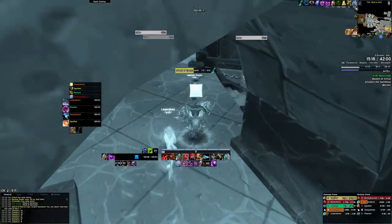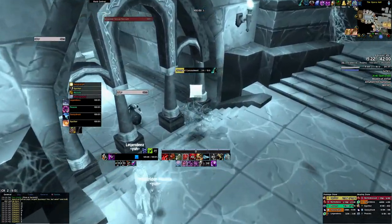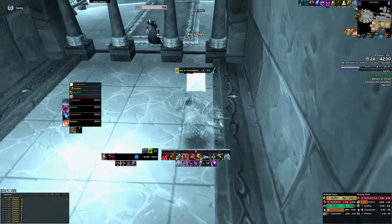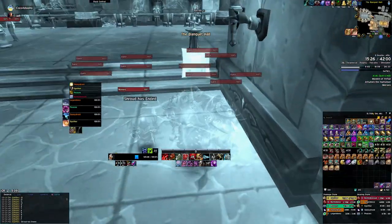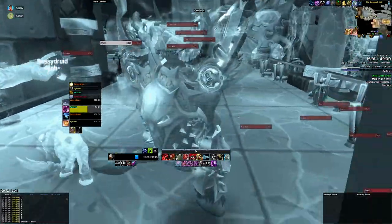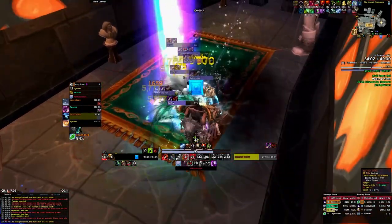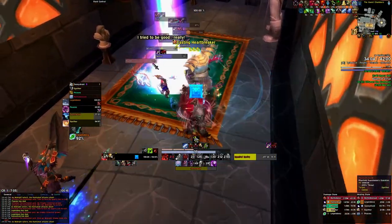Before I begin the breakdown, just know that this dungeon will require two invis pots back to back. So once you pull the Opera Hall boss, you can use combat potions there if it's a hierarchy, but your next two potions after that will be invisibility potions. Also this guide just goes over the route — I'm not going to explain every boss and mob in detail, but I will explain just the dangerous stuff and the mechanics you absolutely need to know.